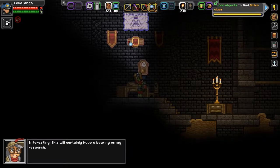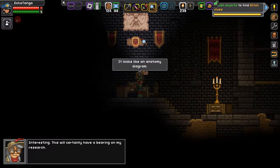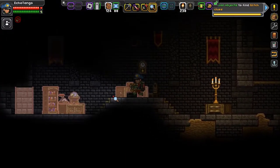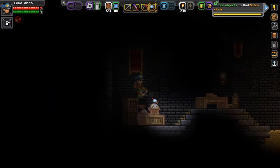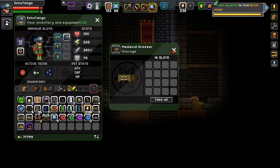Oh no, I got burned. Cool fiery core — that's cool. Pretty extensive place I must say. This candlestick must be worth a pretty penny. It's a dining chair — it's not uncomfortable. Fancy banner — this confirms something I had speculated upon. Interesting — this will certainly have a bearing on my research. It looks like an anatomy diagram — the human one, Leonardo da Vinci, I forget what it's called.